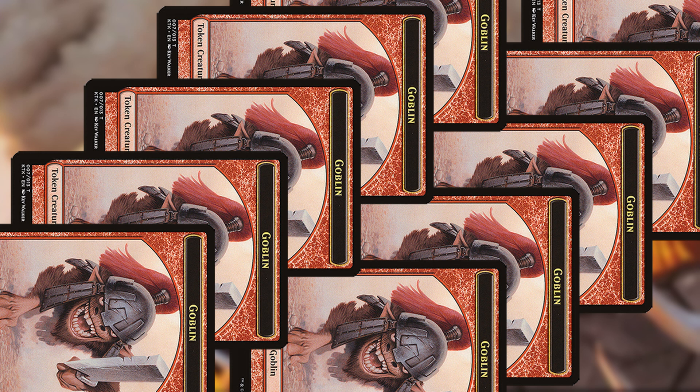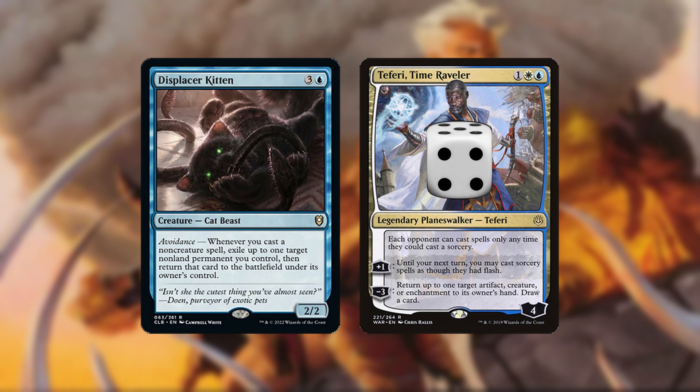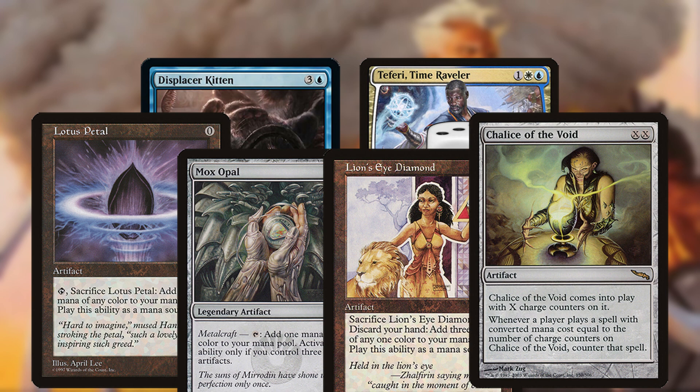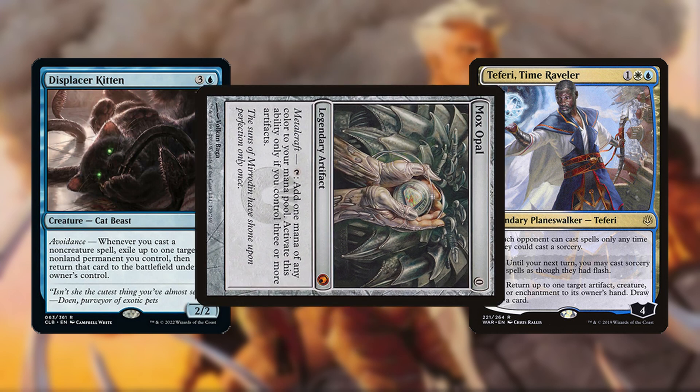A second combo recently added to the deck due to the Baldur's Gate set involves going infinite with Displacer Kitten. If you have Kitten and Teferi, Time Raveler, you can bounce any of various 0-mana artifacts with Teferi then replay it, triggering Kitten to blink Teferi and letting you bounce it again. This draws your entire deck and generates a huge amount of mana if the card you're replaying is Mox Opal, since you can tap it before bouncing it.